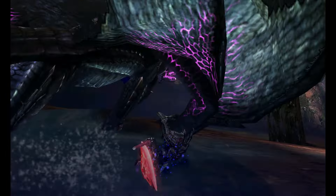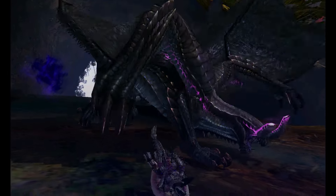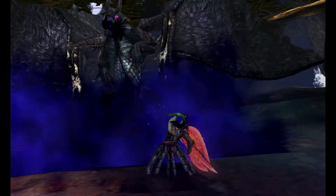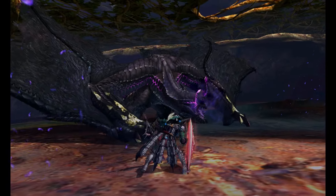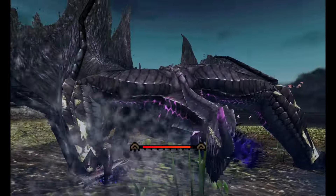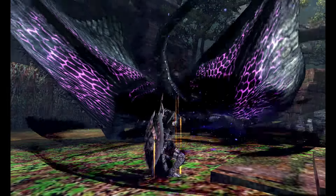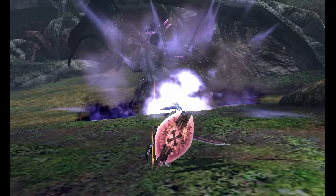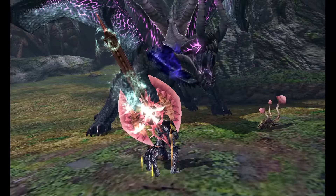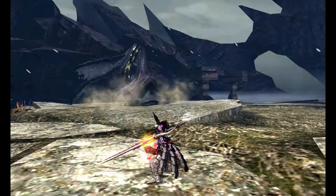Feelers that resemble horns spike up from his head, allowing him to sense you perfectly, and he blacks out the sun to the point everything goes dark. In this state, he becomes much more dangerous as he gains new attacks and old ones change. His charge is now much wider as he makes use of his ginormous wing arms. He will slam them down on you either individually or both at once. He can swing his arm behind him, as well as rush forward while scraping them on the ground. He can also release an explosion that spreads on either side of him.